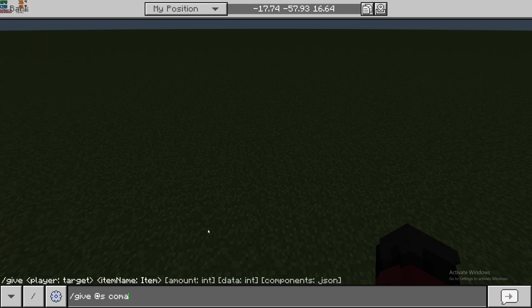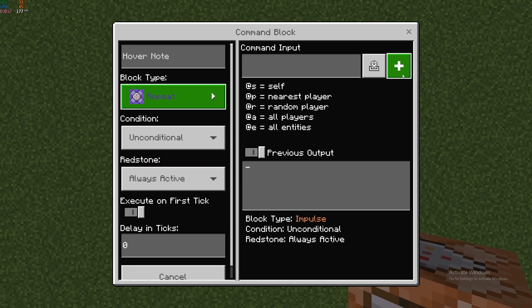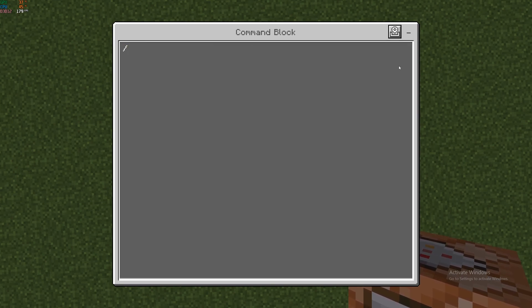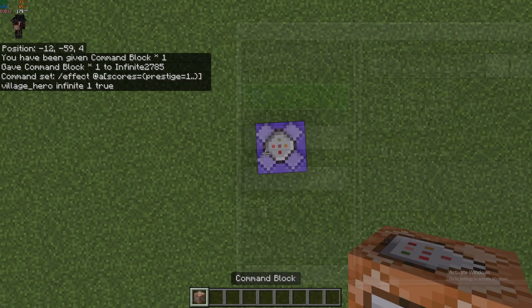Next, give yourself a command block. I'm going to place it and make it repeating, always active. We're going to start with the effects for our prestige first — effect at all, scores equals prestige with anyone at level one or above.